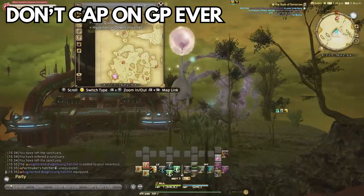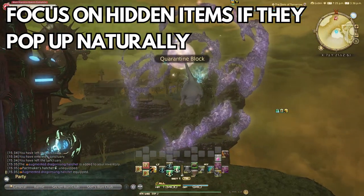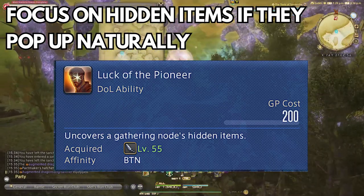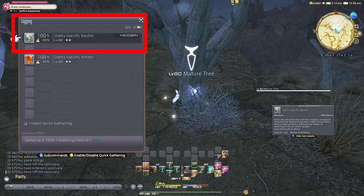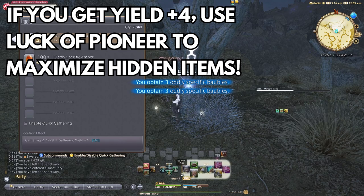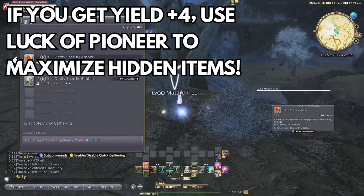You want to stay in the 500-700 GP range, as you never know which buffs will be on the next node and you need to be prepared. Another guideline: one of the two items per step is a regular item you'll see all the time, and the other is a hidden item that only shows up infrequently or requires Luck of the Pioneer to reveal. If the hidden item is showing, focus on that one first. For example, with Oddly Specific Amber and Bobble — if Bobble is already visible without Pioneer, focus on that. The node bonus also applies to the hidden item, so if the bonus is plus-yield four, use Luck of the Pioneer — potentially getting five hidden items for 200 GP is a steal. Following these guidelines, I ended up completing both items around the same time.